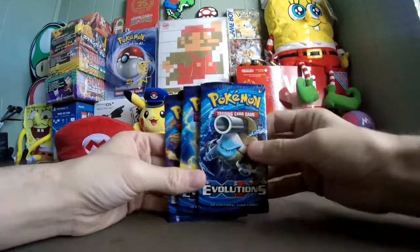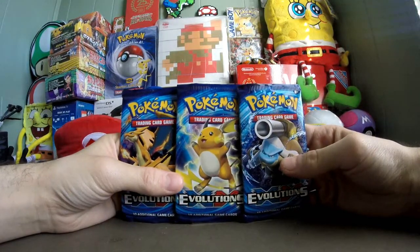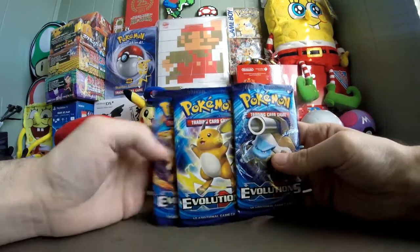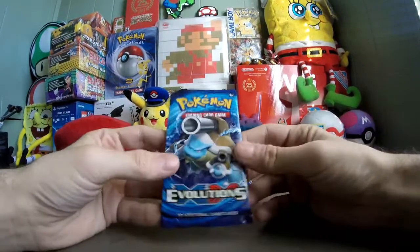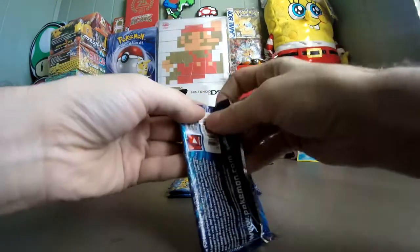For the packs, I got one of each starter again, except instead of Venusaur I have Raichu. I'm going to do Blastoise first, second Raichu, and then third Mega Charizard. Actually, that's Mega Blastoise, of course. What was I thinking? All right, let's go.